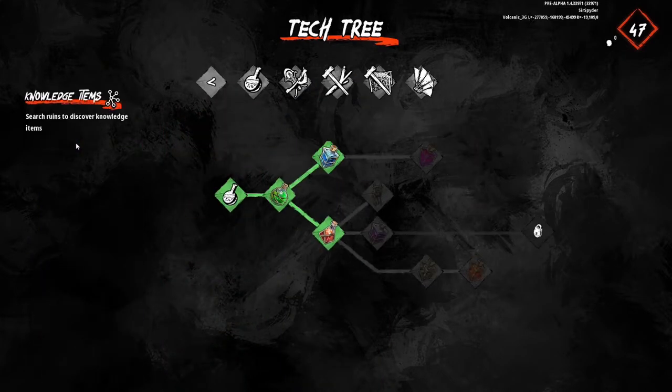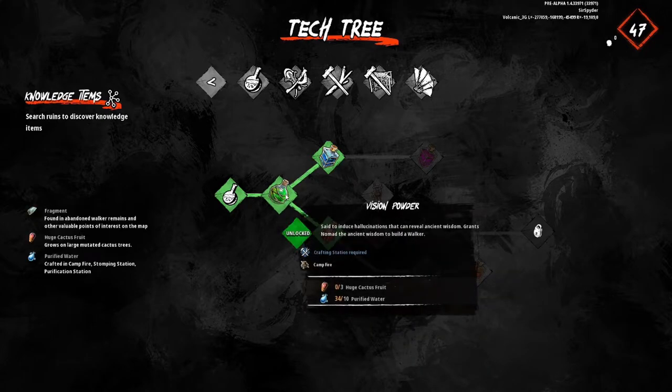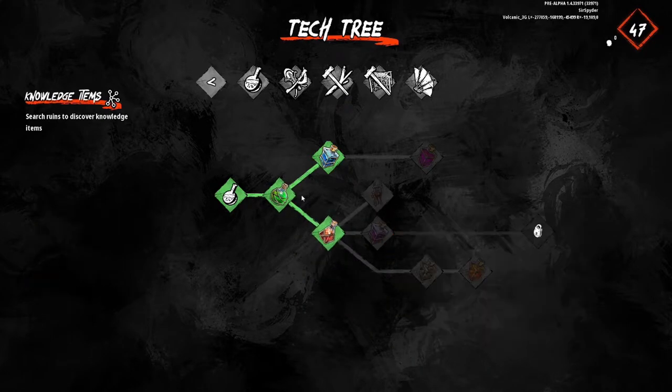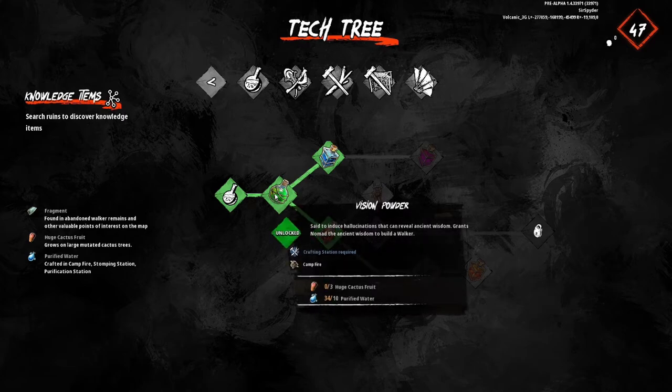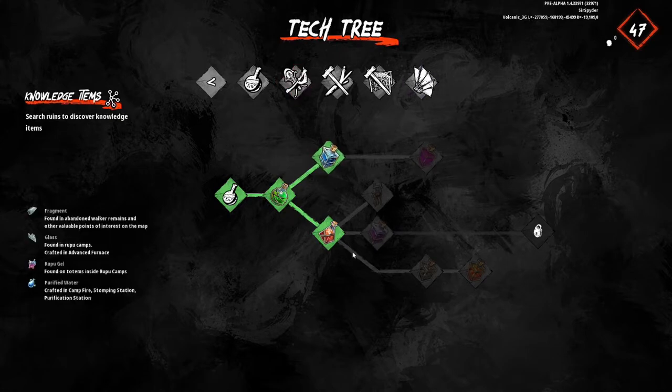One of the first things you're going to want to get is the vision powder. This is going to be really important for crafting walkers in the future. The Firefly — the first one you craft — won't require this powder, but from there on out all the other walkers will require it. So this is definitely a must-have. The other two you won't really get into until later on.